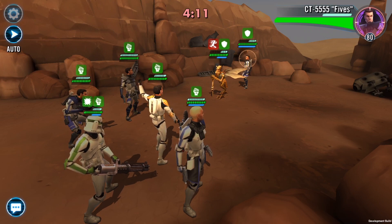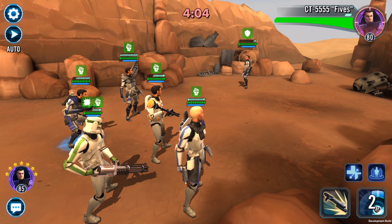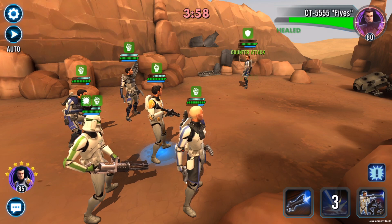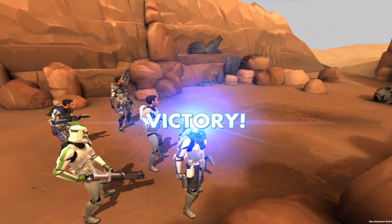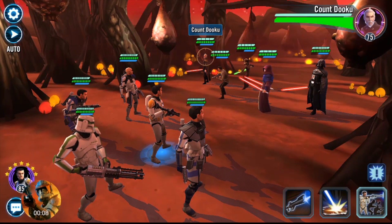The Clone Sergeant is breaking the recent streak of no averages. He is number 51 in health — the average is 19,166 and he sits at 16,983, which is around the median of roughly 17,000, so he is okay in this category. In terms of AOE damage he is number 21 out of 36 AOE characters, with the average at 2,992 and the Clone Sergeant just below at 2,727.